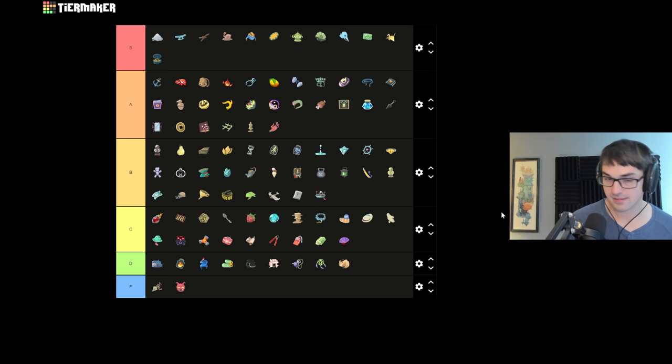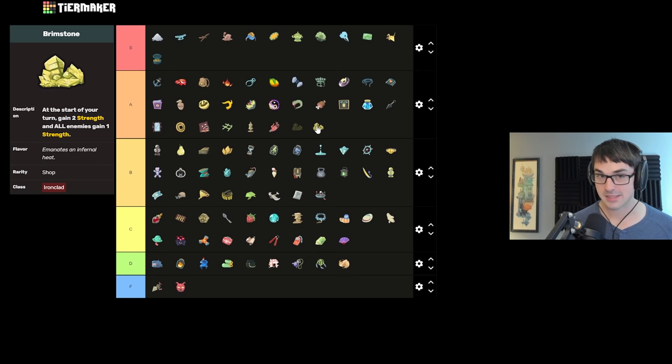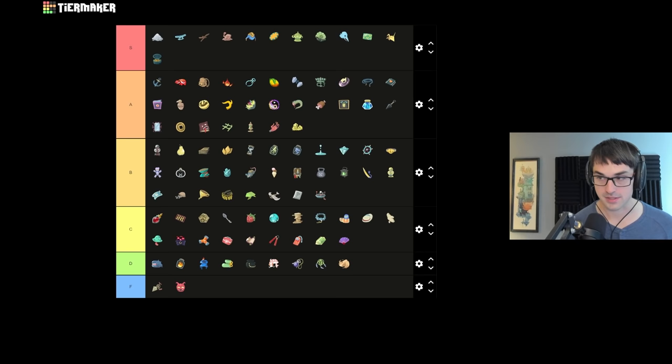Brimstone, the Ironclad exclusive shop relic, gives you two strength every turn. Brimstone has a massively powerful upside, but it comes with a serious downside — making all enemies gain one strength per turn. Very, very scary against certain opponents. To make Brimstone work well you have to lean into its offensive potential and kill things fast while still having safeguards against enemy attacks. For the two strength alone it would be S tier, but because of the big downside I'm putting it in A.